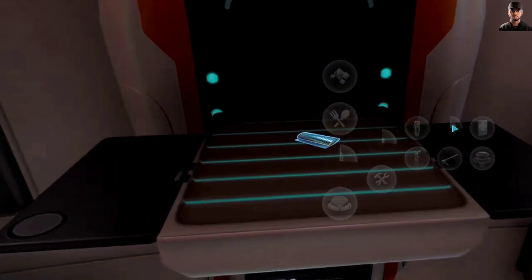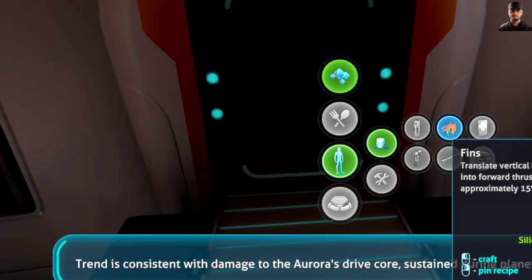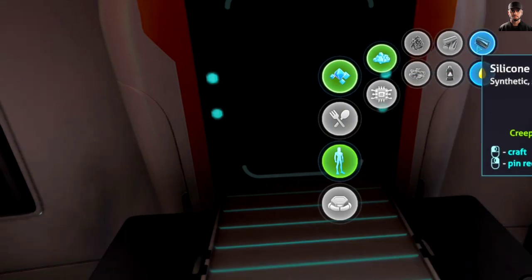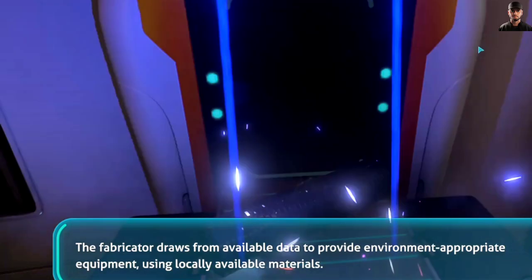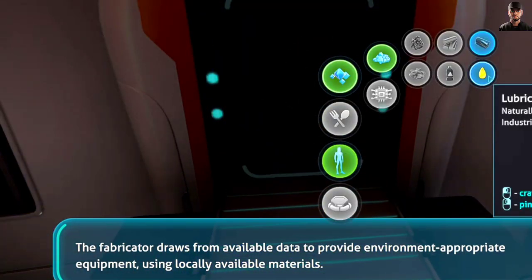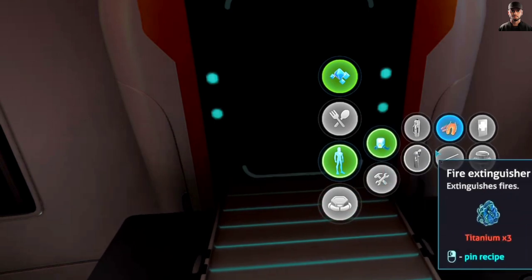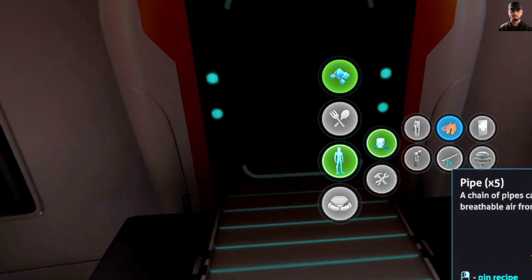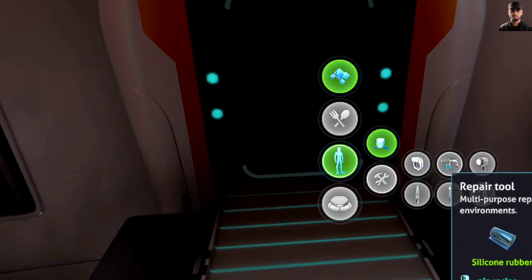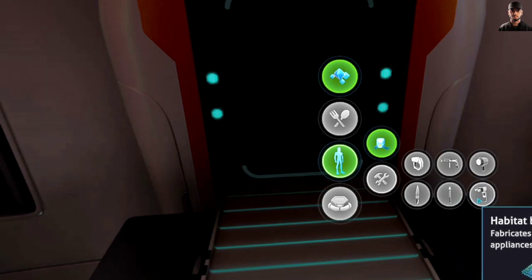I can make pins. Nice. Okay. Detecting increased local radiation levels. Trend is consistent with damage to the Aurora's drive core, sustained during planet 4. The fabricator draws from available data to provide environment-appropriate equipment using locally available materials. For your safety, this setting cannot be overridden. Okay, so now let's pin this and this — looks like habitat builder, okay.